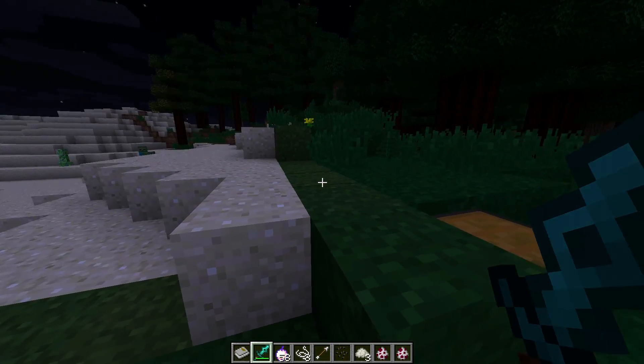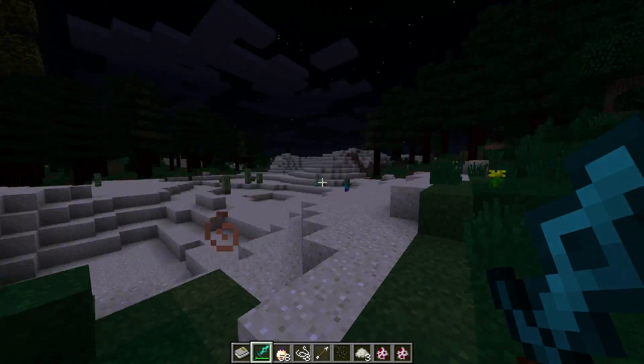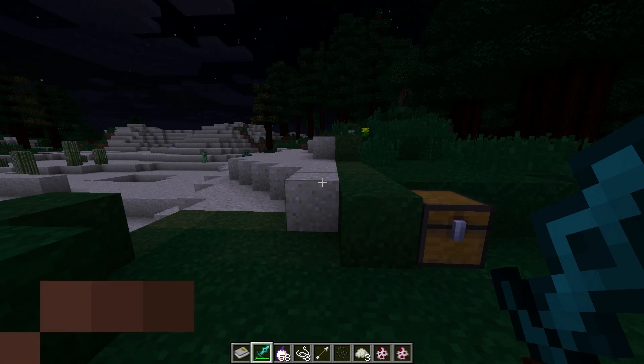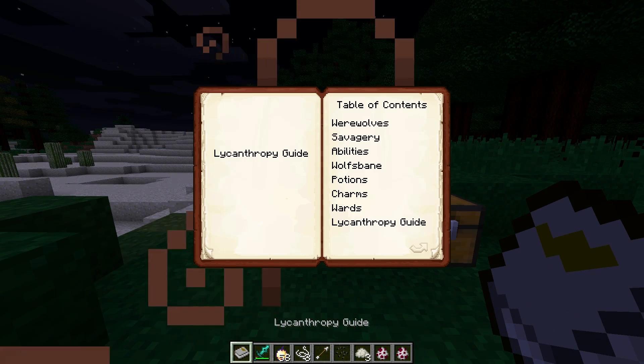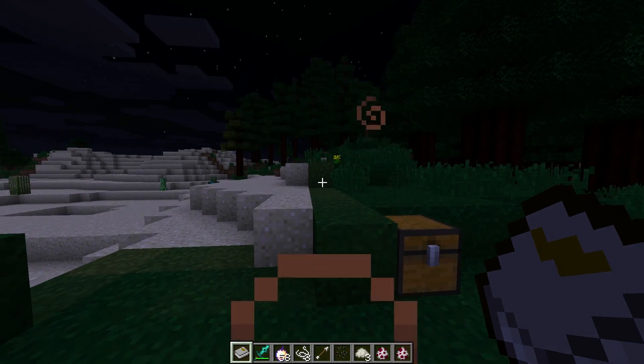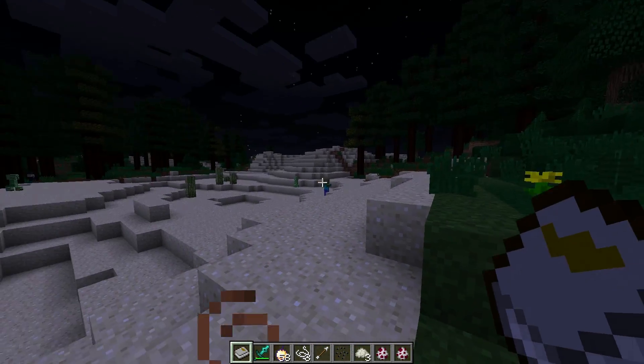How you become a werewolf is you need to get hit by one of those. Just let them hit you and it will give you the lycanthropy — the werewolf disease — right there on the screen. And then the next night you will transform into a werewolf.